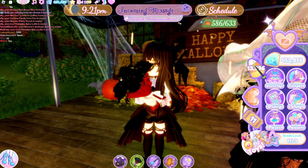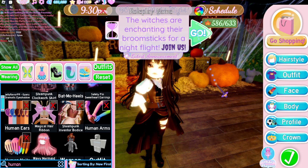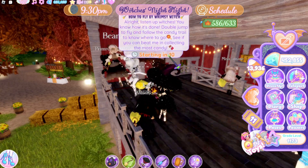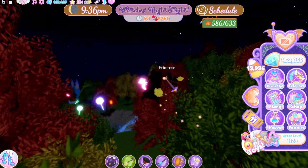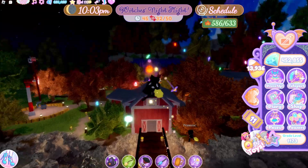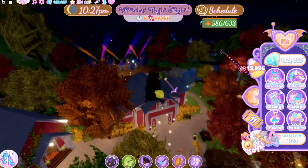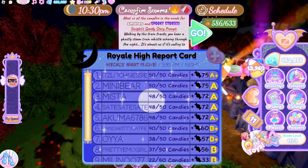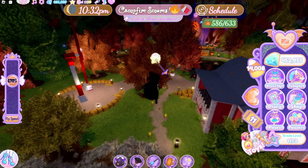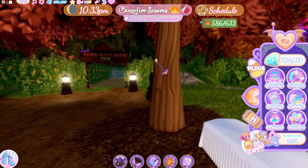At 9:30, depending on the night, there's either a broom event or a maze to beat. This night's event was the broom event, but the maze is quite easy. You have to fly around with the broom and collect the candy which are floating in the sky. As this was my first time, I only collected 48 candies but it gave me 72 candies to my candy count. Now that every event of the night is done, you can either continue with the vacuum game or spend your last tickets on memory, baking, or the acorn game. I do the acorn one as it gives me the most candy for the least amount of tickets.